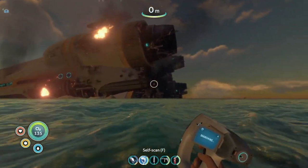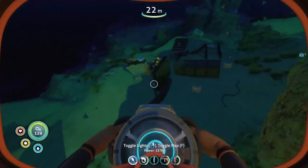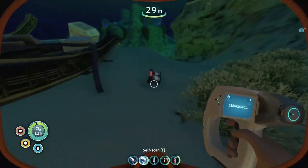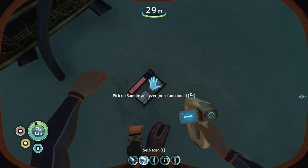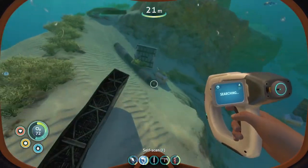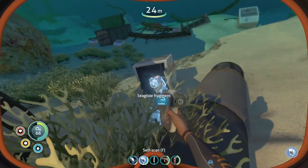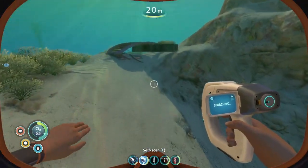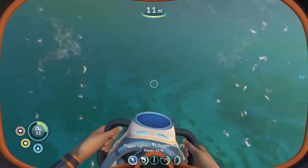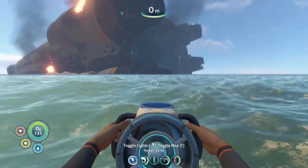Getting closer. There are a couple of shipwreck pieces here, so I'm gonna explore everything around here in hopes of finding something good. Sample analyzer - that's interesting. Seaglide fragment. I don't think there's anything else around here, so we're gonna get closer to the magnificent huge Aurora.